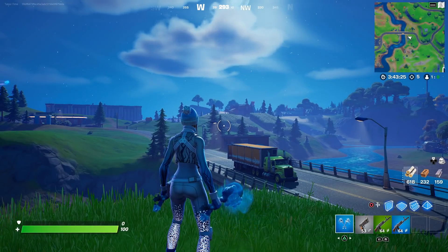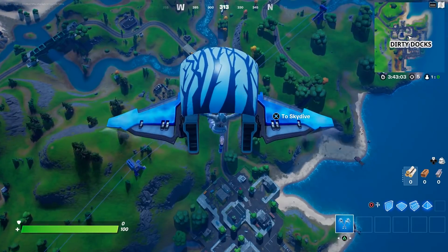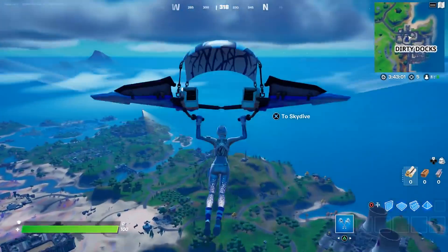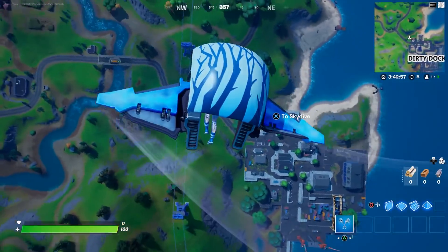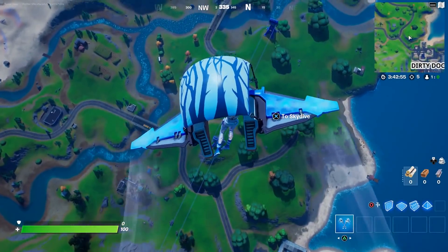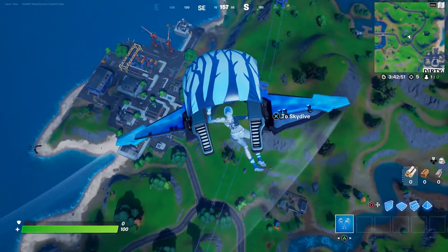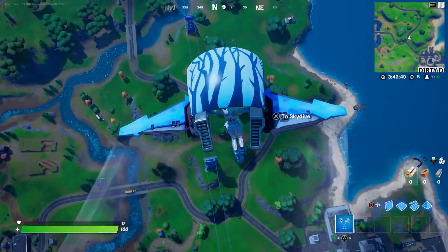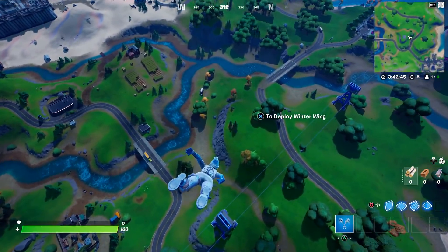Let's respawn and check out the glider one more time. The glider is about the same, but just like the skin the blue stands out a lot more at night. I'm kind of disappointed these trees don't do anything — I thought for sure they would illuminate or stand out somehow. What is the point of the trees? Why is she part of the Frosty Forest? I don't know.